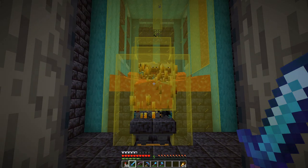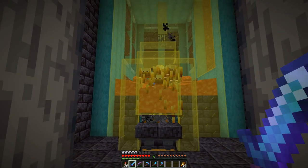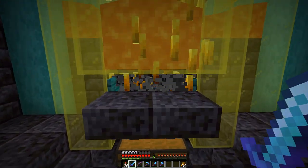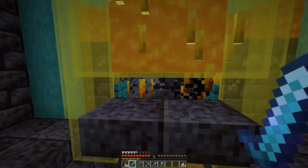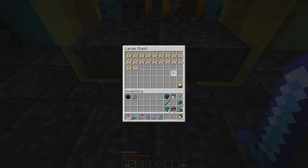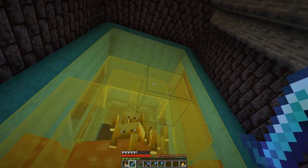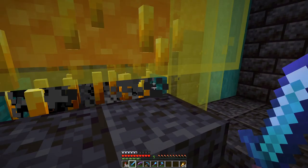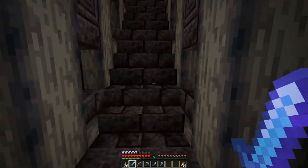As you can see, this farm is now upgraded with lava flowing from the back corners to the front here in the middle, pushing every blaze down here where I can whack them until they are no more. It works considerably better than before, and while I was here I also continued the design from up there down here, so now I can consider this farm done as well.